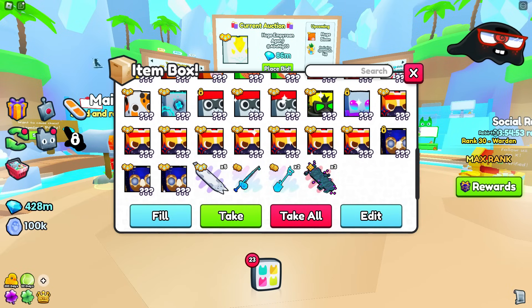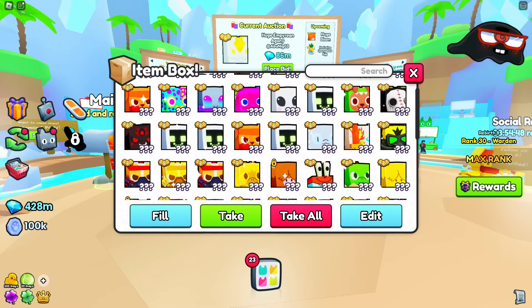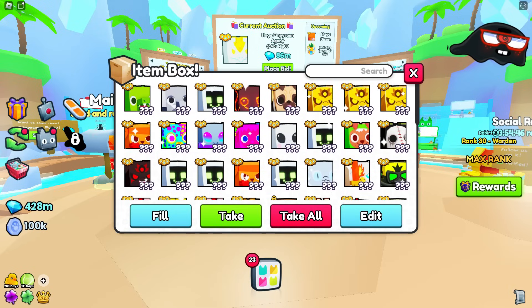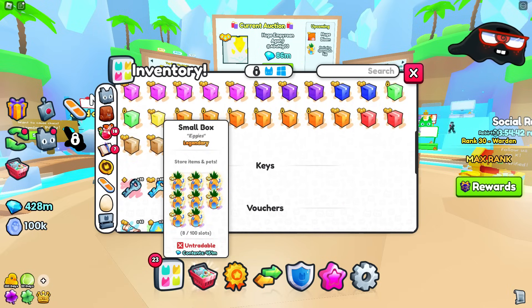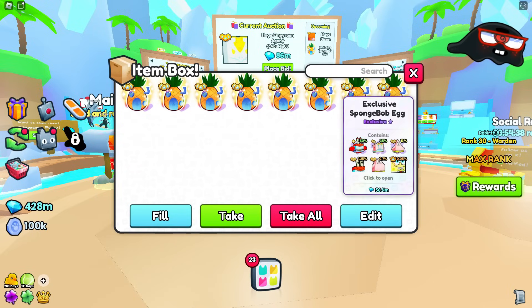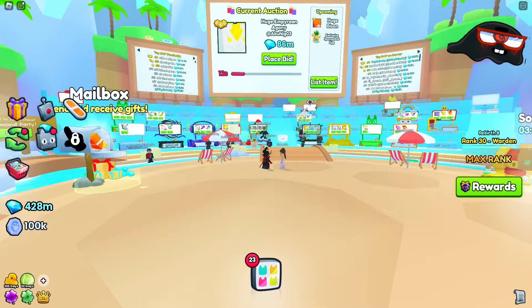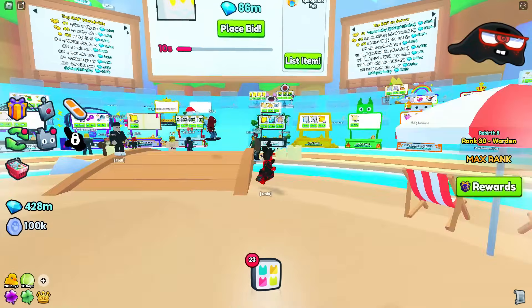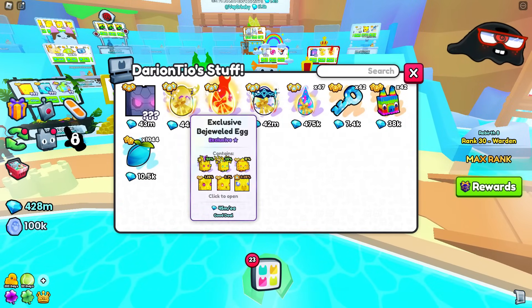What's going to happen with the enchants? Is everybody going to panic sell, or will the economy on Pet Simulator 99 normalize and stabilize? I did invest in exclusive Spongebob eggs when they first came out. The wrap has been going up and down, but since they're officially gone now, we can wait and see if they go back up in price later.